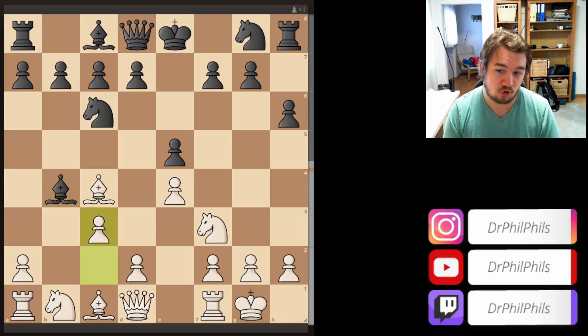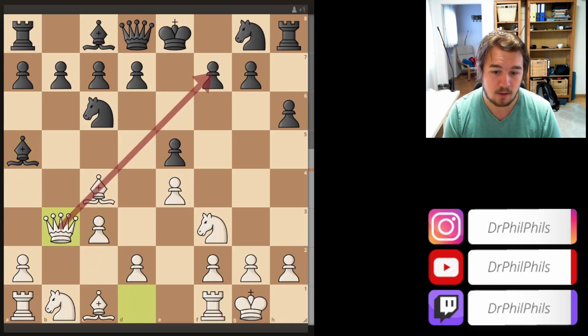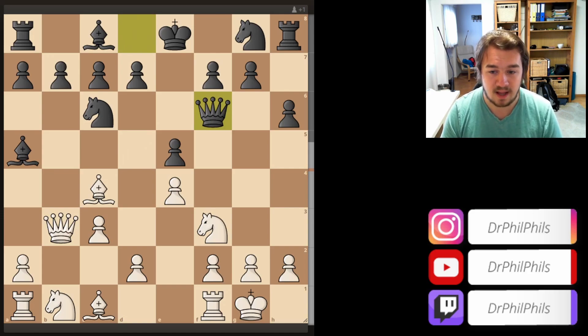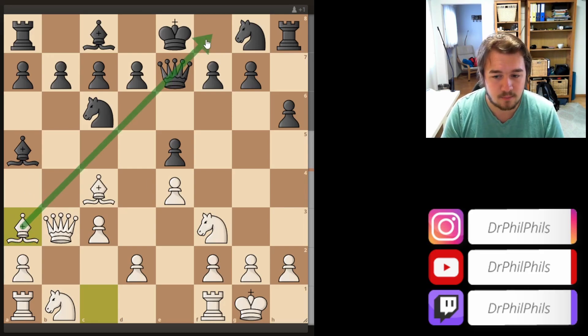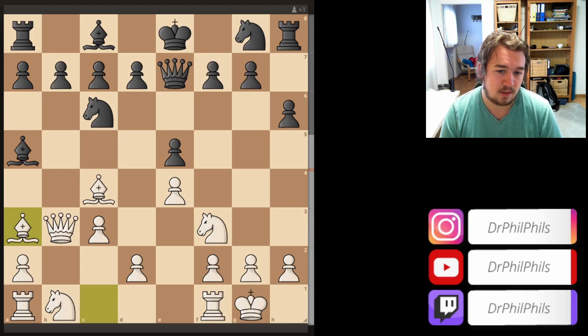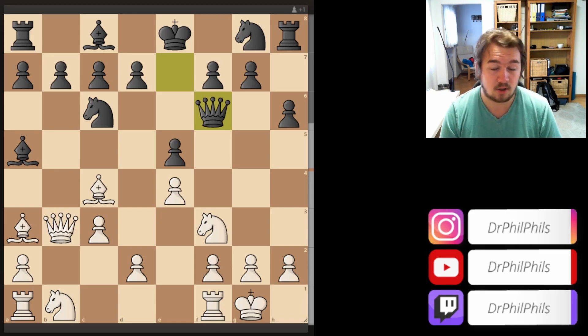He took the pawn, c3 kicking the bishop, bishop a5, queen b3 going after the f7 pawn. The best move in the position would be to defend with queen f6, but he played queen e7 which is a little bit inaccurate, because now this gives the tempo bishop a3. The bishop wants to go on to a3 anyway because this diagonal is very nice — you can restrict black from castling kingside, and this is one of the points of The Evans Gambit: the king is stuck in the center.